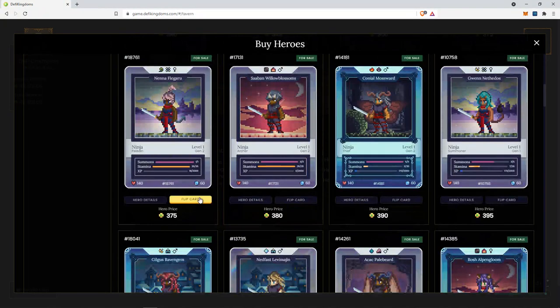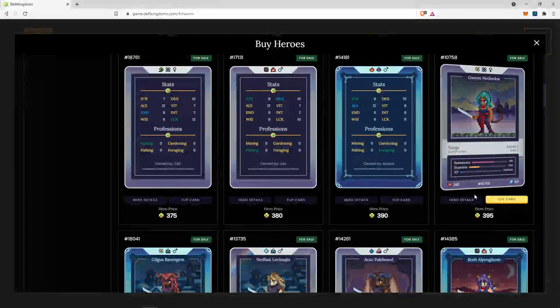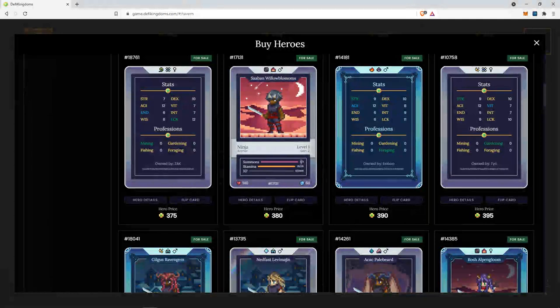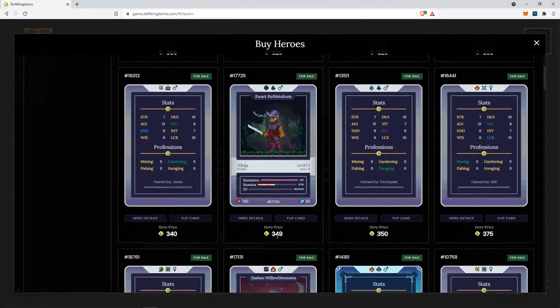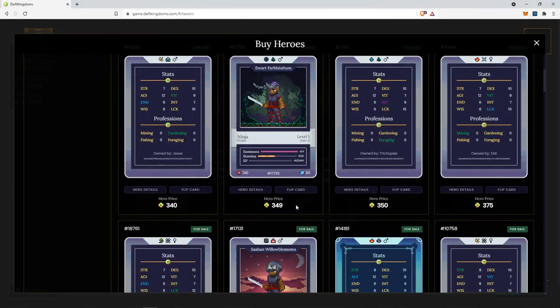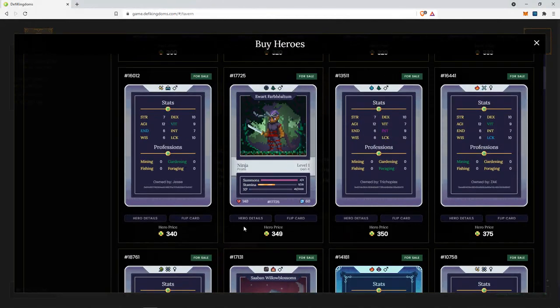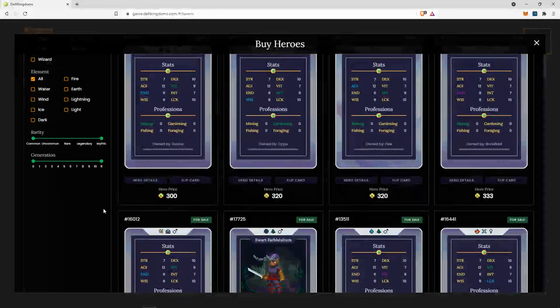Let's continue. One more ninja — again, it's a dex fishing ninja. Three summons. Not great, especially when it's a higher price than the previous one. If I were looking to collect ninjas, then I might be buying these two. But of course, if I could only buy one, then the first one would be the one to get. So that's for ninja — let's move on and see if we can find any good paladins.